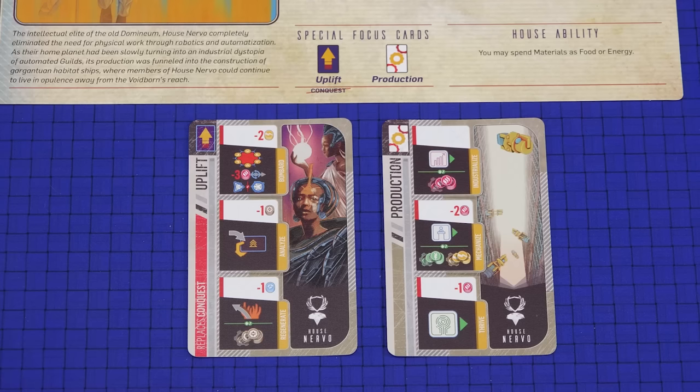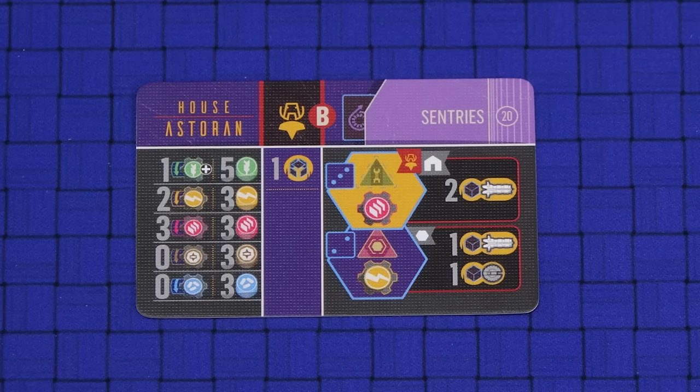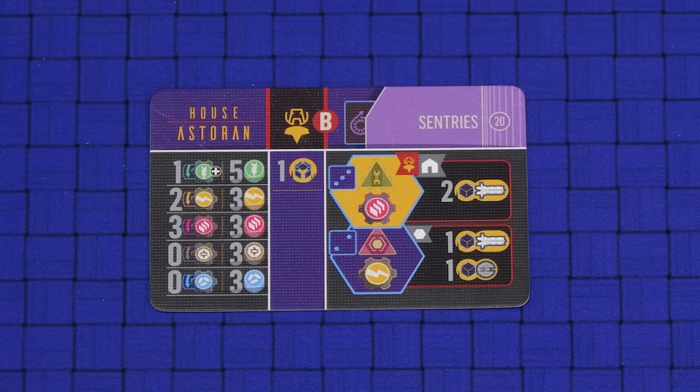On your house mat place a corruption marker on the rightmost agenda slot. Place civilization track markers on the leftmost space of each of your civilization tracks. Your chosen origins card has a lot of information on it — let's go through it now step by step.